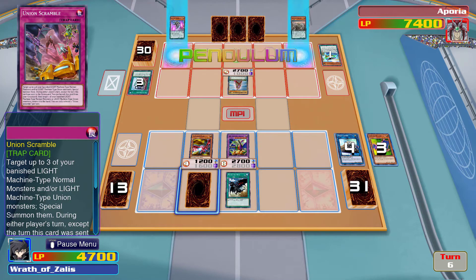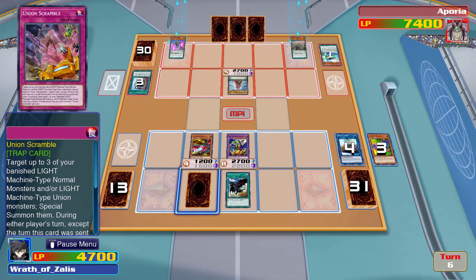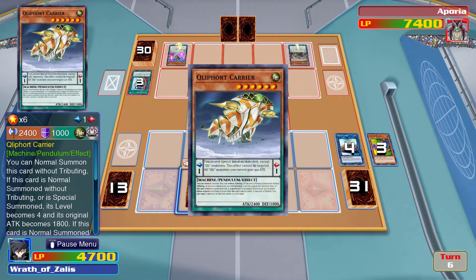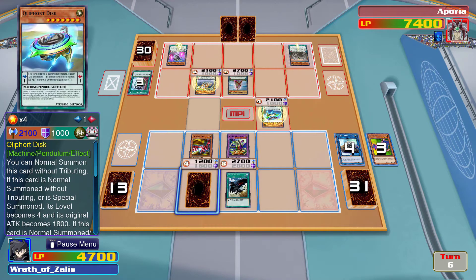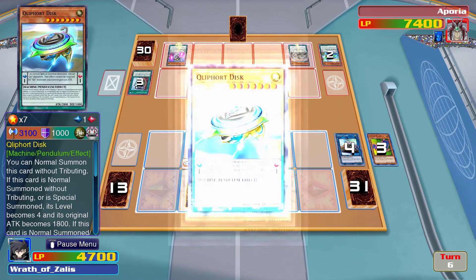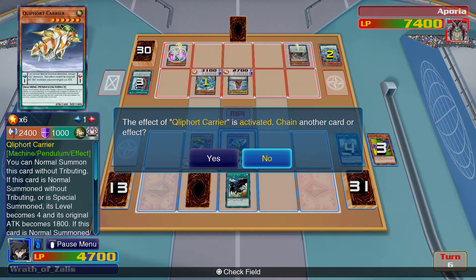Big yikes — he's gonna summon it from his stupid extra deck. Why did their attack go down? They normal summon it — that's weird. Oh, and its attack went up that time. Interesting.